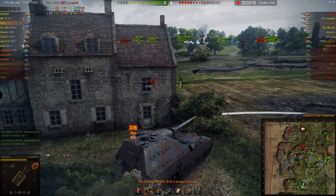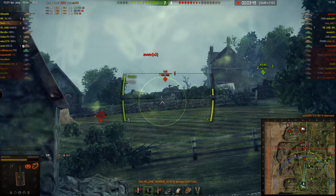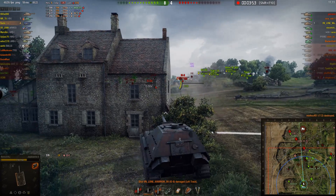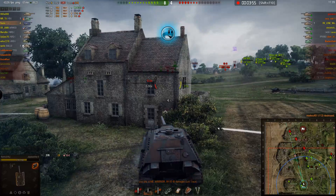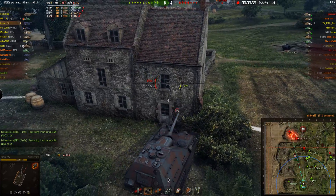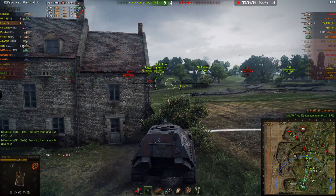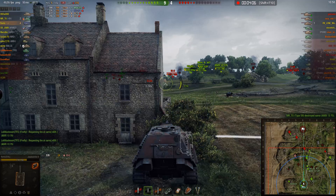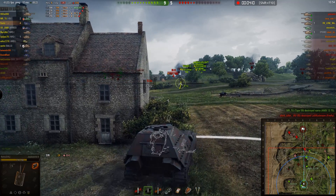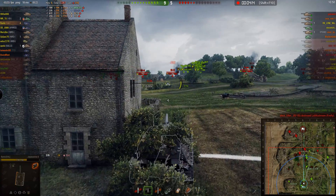We've evened the game up somewhat, but we're still really vulnerable in the middle. I kind of evened the odds with that shot — the 112 gets removed from the game. At this point I think the balance of the battle shifts back into our favor. As you can see, most teams are going through the middle — it's the shortest route to get to the other side.